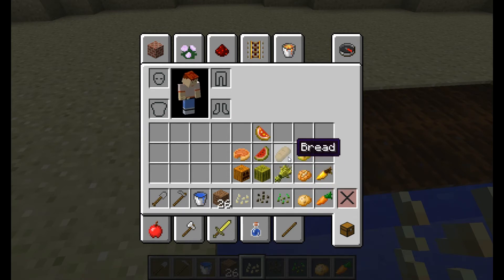Seeds grow into wheat. Wheat gets made into bread or flour, which you can then make cookies and stuff. Melon seeds grow melons, which when broken make little pieces of melon. If you take that little piece of melon and put it in your crafting spot, it'll turn back into seeds — that's how you get more seeds from that. You get wheat seeds when you break grass or when you break wheat when it's grown. Same thing with potatoes — you plant the raw potatoes and raw carrots. Pumpkins are the same as melons, except when you break them you just get a single pumpkin, and then you can turn it back into seeds. You can also make pumpkin pie out of it.